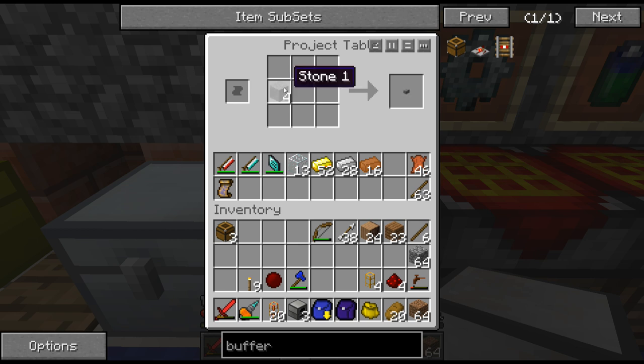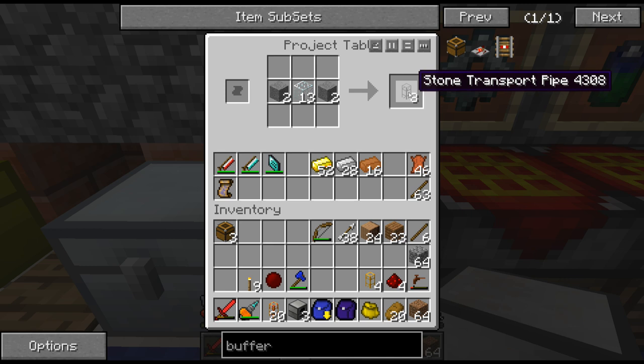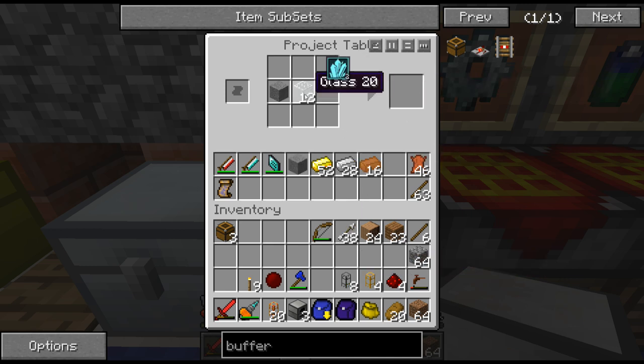These pipes are built just like the other pipes - stone and then glass in the middle. We're actually only going to make eight of those; I don't think I need all those pipes. But it probably wouldn't hurt - let's just get some more, who cares? I'll eventually use them. Okay, so we've got plenty of pipe. We've got conductive pipe - I think we've got everything we need.